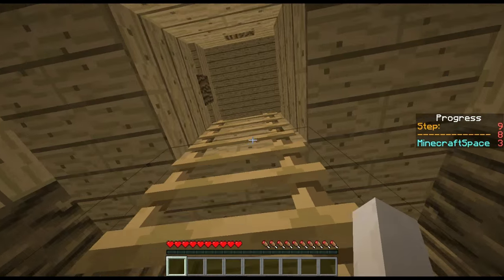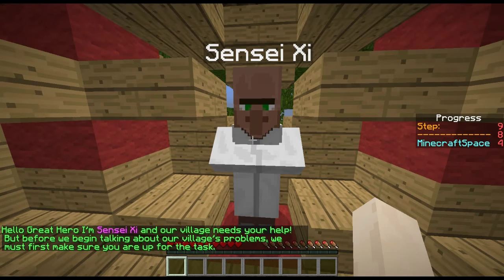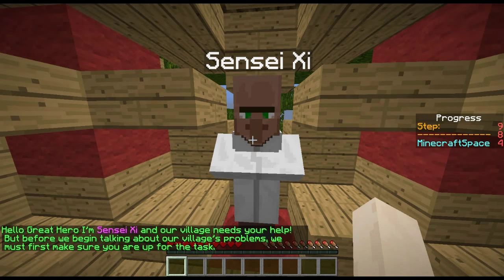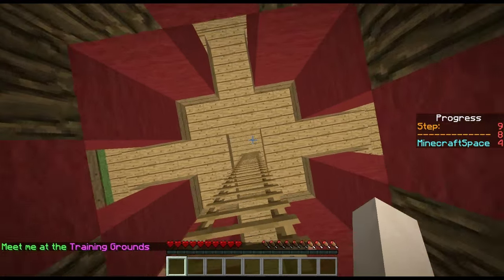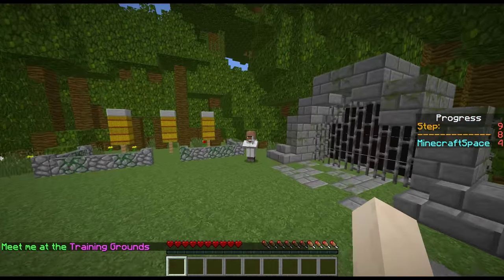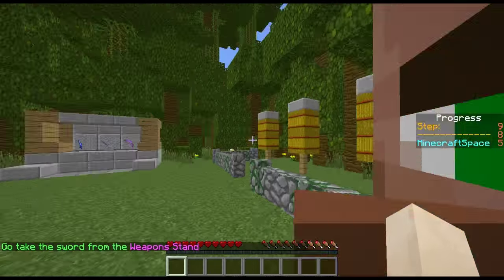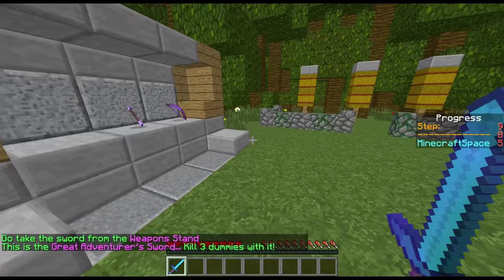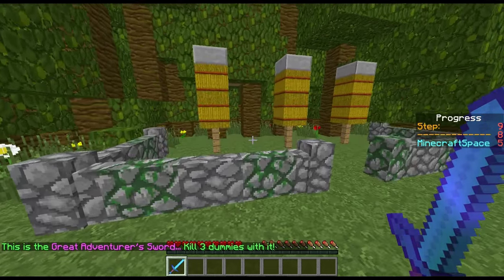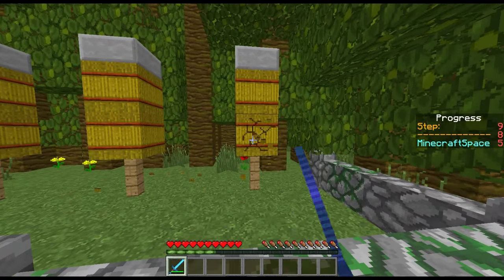Going up, you can see sensei is here and he says 'Hello great hero, I'm sensei. Our village needs your help, but before we begin talking about our village's problems, we must first make sure you're up for the task. Meet me at the training ground.' Going down the ladder to him, he says 'go take the sword from the weapon stand.' Going up to the sword, I take it off the weapon stand.